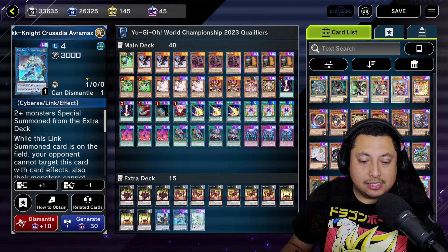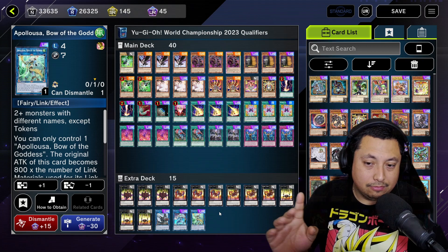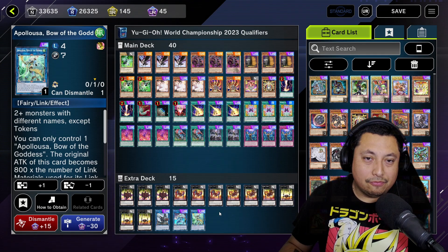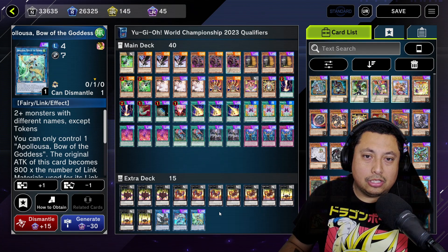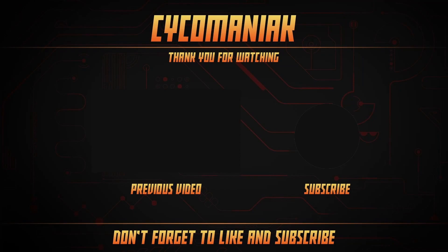For the extra deck, we're running three Number 1s, three Number 2s, three Number 3s, three Number 4s, one Infinite Tracks Fortress, one Megaclops, one Mekk-Knight Crusadia Avramax, and one Apollousa. This deck works super well, it's very fun — if you guys have the cards go ahead and run it, you could probably climb the ladder very easily. I hope you enjoyed — if you've made it this far and you're not subscribed, please do, it really helps out the channel. I'll catch everybody in the next one, peace.